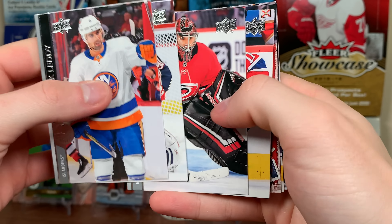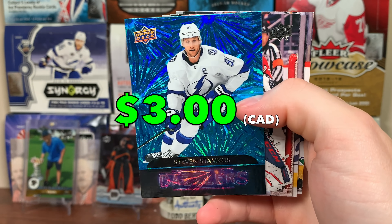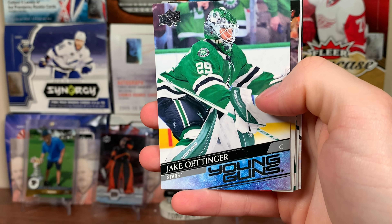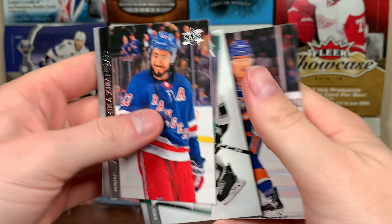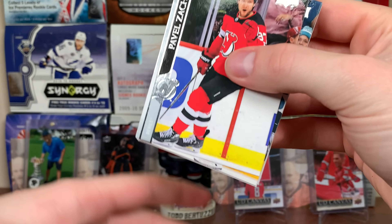Next pack up — Dazzlers, Steven Stamkos Dazzlers Blue, one per box. These are easier to open for whatever reason. And there's Jake Ottinger Young Guns — pulled him recently, so that's a solid one. Nice.